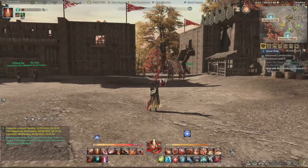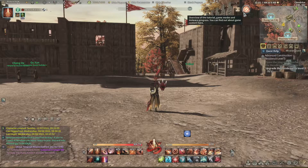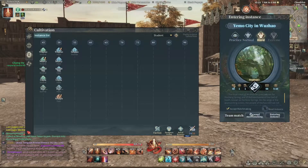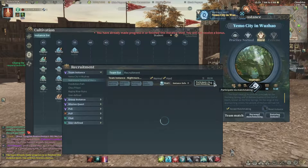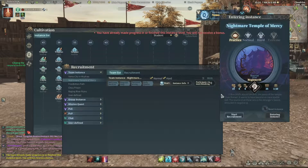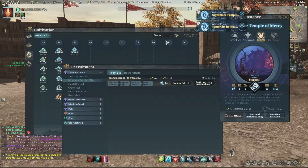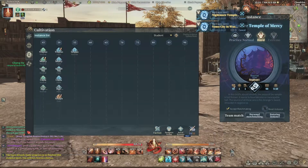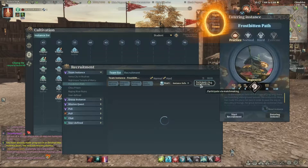When you're anywhere on the map, press J to pull up the list for your instances and immediately go into personal matchmaking. Click the one on your list, participate in matchmaking, choose the difficulty you want, choose personal matchmaking, choose your role - whether DPS, healer, or tank - and rinse and repeat.